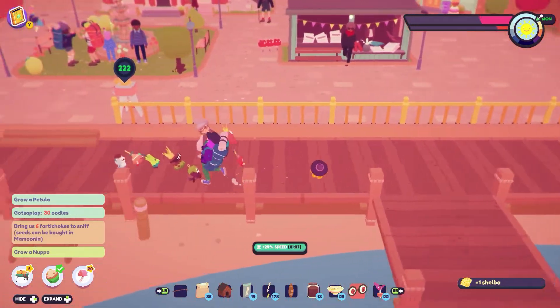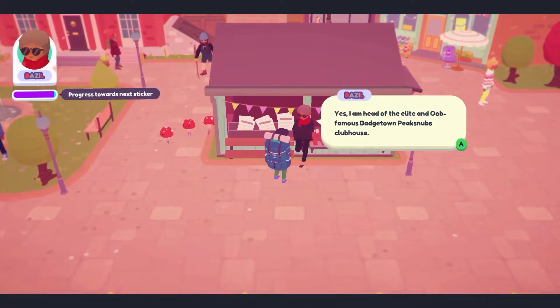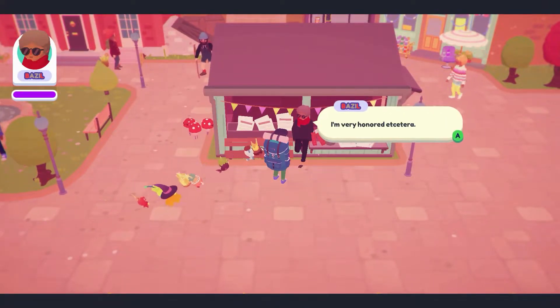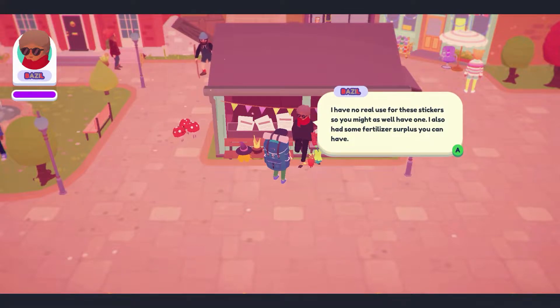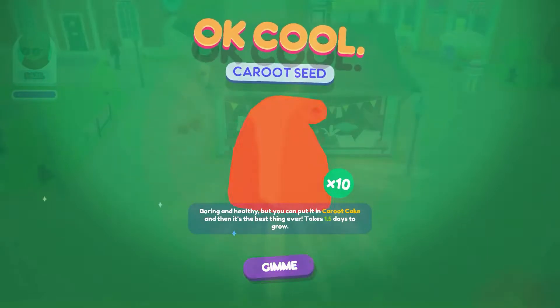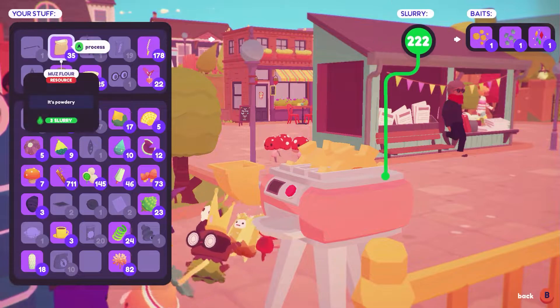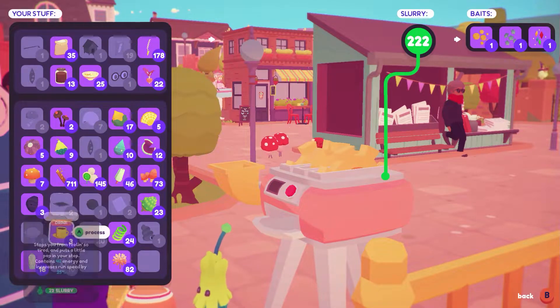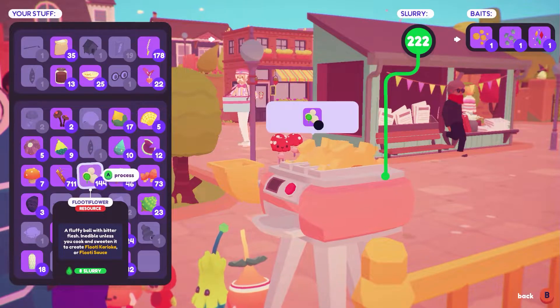Hey Basil. I am head of the elite, famous Badgetown Peak Snubs Clubhouse — I'm very honored, etc. I've never really used these stickers — you may as well have one. I'll also add some fertilizer surplus you can have. Karut seed, cool. Let's put some stuff in here. Oh, you can't put seeds in there — that's interesting. Good to know.